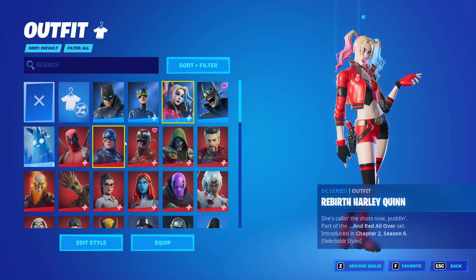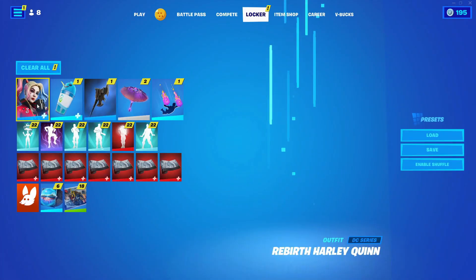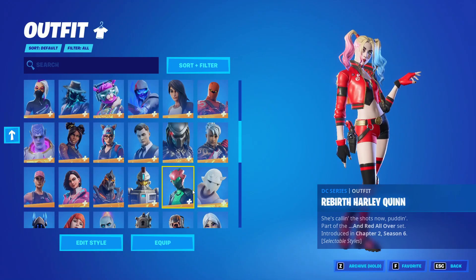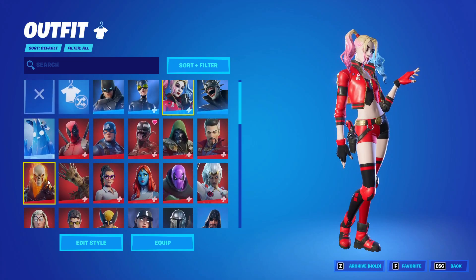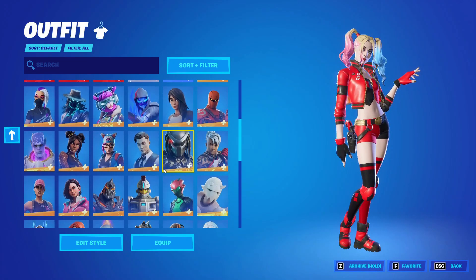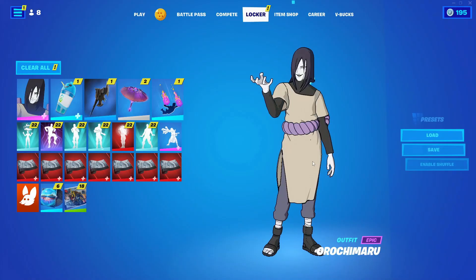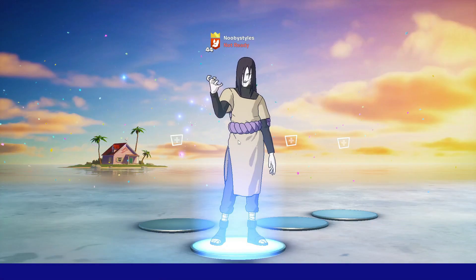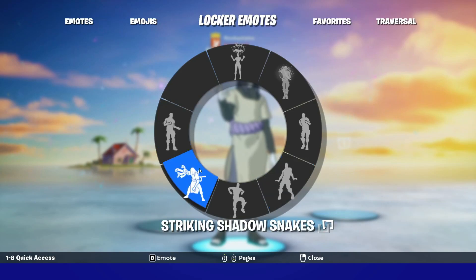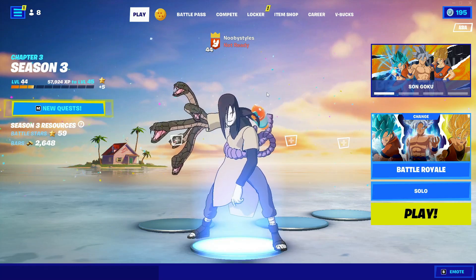Now back up from there and go into Locker. In Locker, go into skins and double-click on the skin you currently have equipped. Then go into skins again and change your skin to anything you like except for the one you're currently wearing. After that, go into Play, go into emotes, and do any emote you like — I'm just gonna do Striking Shadow Snakes right here. Just let it play out.